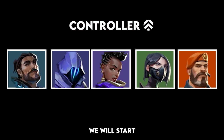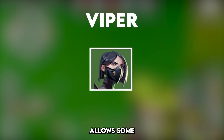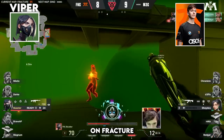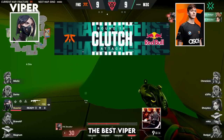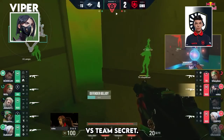The first agent we will start with is Viper. Viper's utility allows for some great clutch moments. An honourable mention goes to Boaster's 1v4 on Fracture vs Mech. However, the best Viper play goes to Nats with his amazing Ace vs Team Secret.